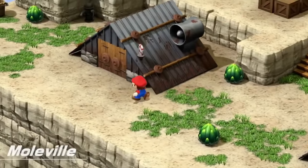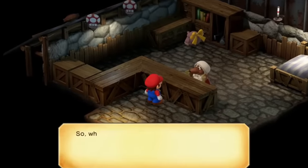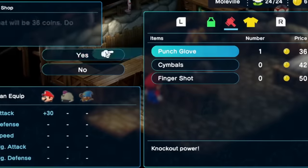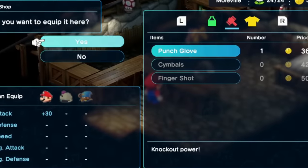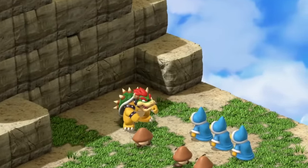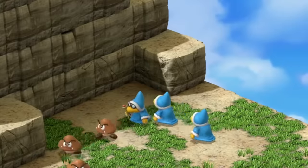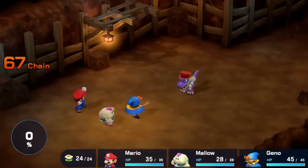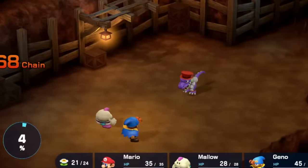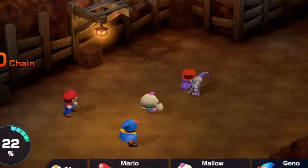Now that we have our second star, we arrive in Moleville. At this point, being weapon and armorless won't cut it, so we put our coins to good use and buy our first round of equipment, then head for two more bosses. After a cutscene showing Bowser's army in a sorry state, we run into Croco for a rematch. Geno and Mallow attack while Mario continues to jump power, and as long as the chain bonus is maintained, this fight isn't difficult.